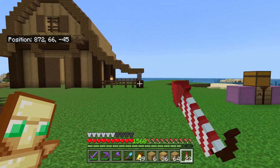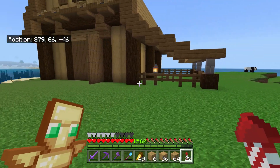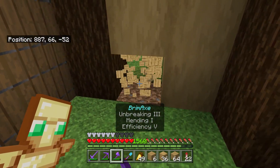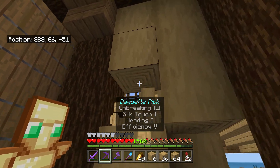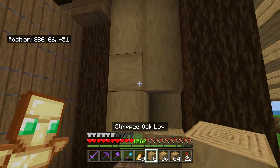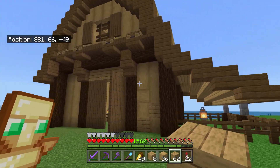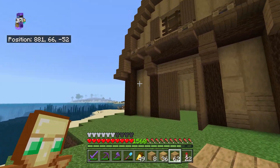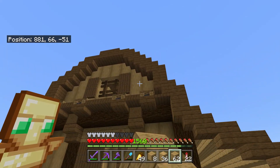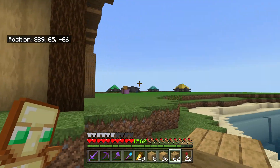I just wanted to get the basic shape and foundations of the barn in place and then I can start working on all the details. So I need to go on a creative world and plan all of this out first before I come over and do it here. But one thing I definitely want to do is mix up the walls a little bit - maybe add some sideways stripped logs and some planks and stuff like that, just add a bit of texture into the wall so it's not just the regular oak or stripped logs like this.